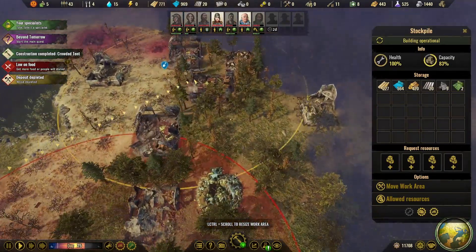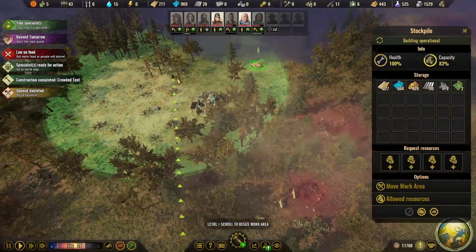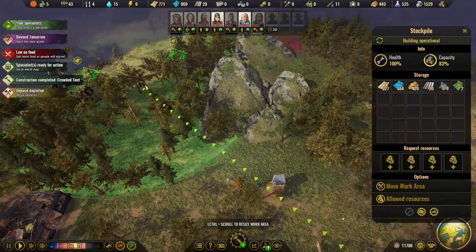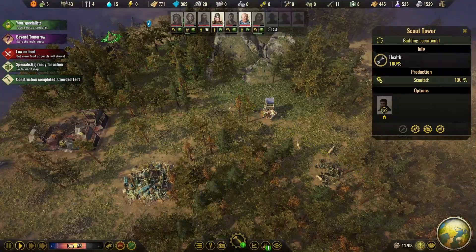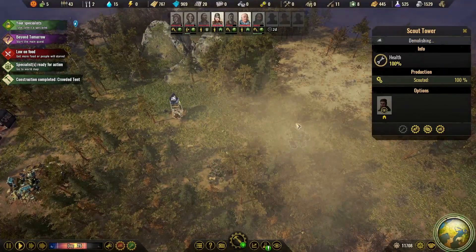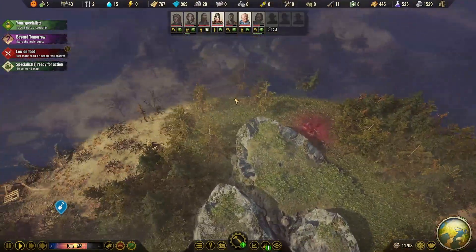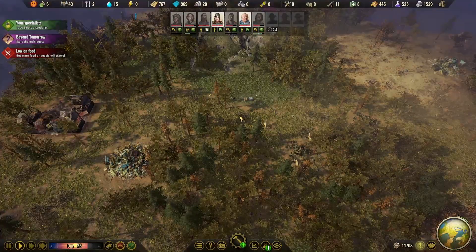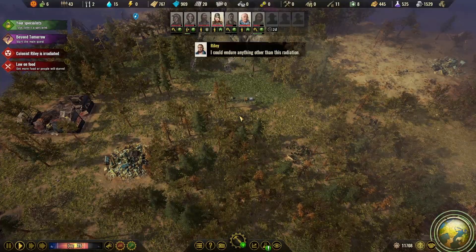Our wood is officially pretty much gone now. There is one more up here and some over here. Since this area has been opened up, we can go ahead and demolish that and get some resources back. But like I said, we're just going to continue on and grind through to try to make this the best camp that we can.